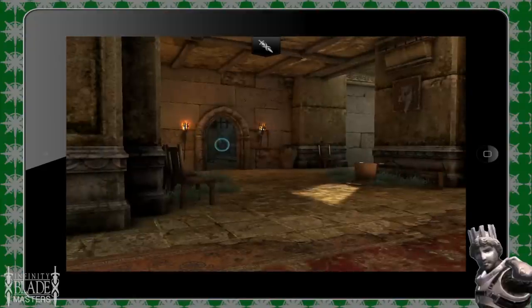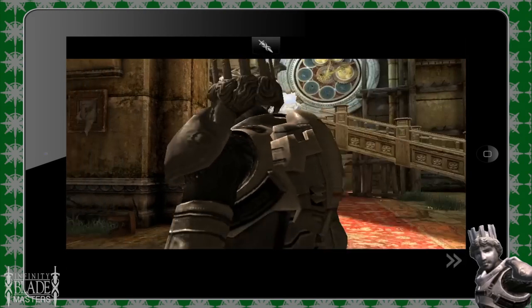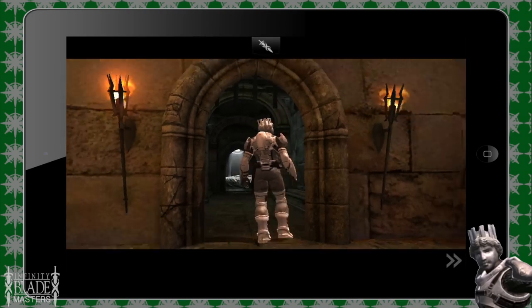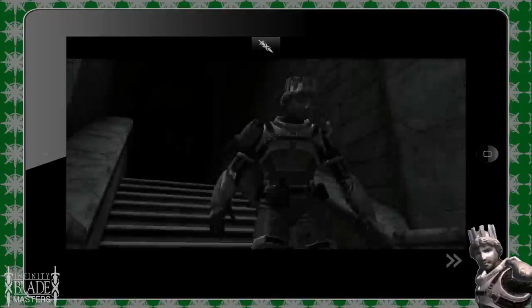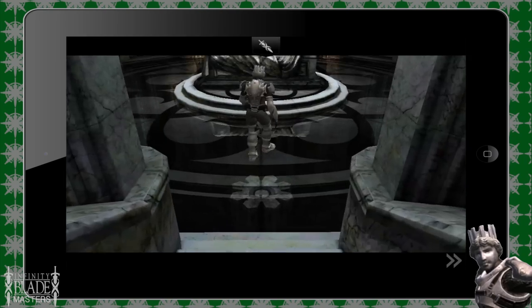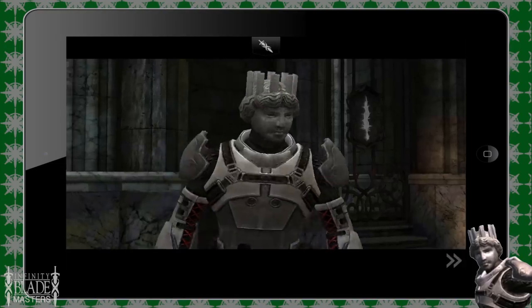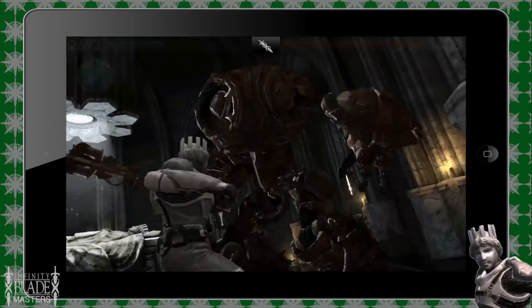To get to the Shrine, you can go to the left from the Clock Room, also known as the Library, and enter the Shrine. Or, if you have already defeated the Archivist, you can go to the right, pass through the Archivist's room, and you will end up in the Shrine. Don't ask me how that makes sense, but this castle's weird.